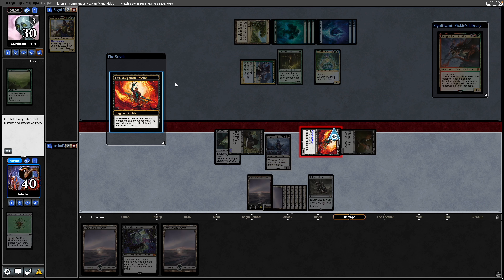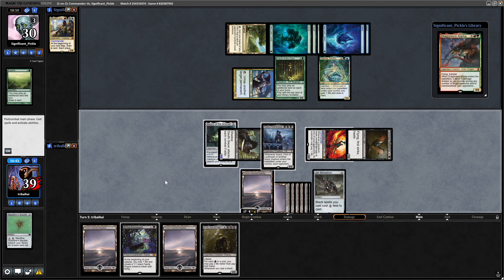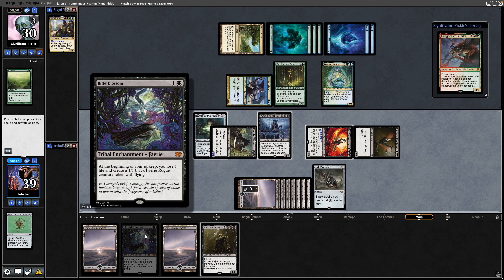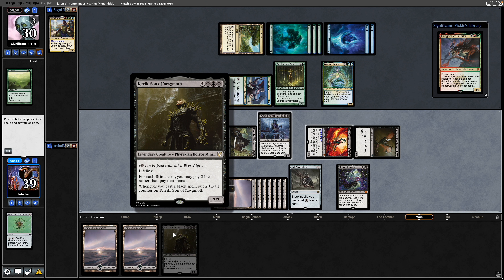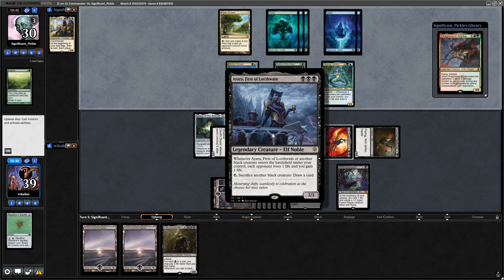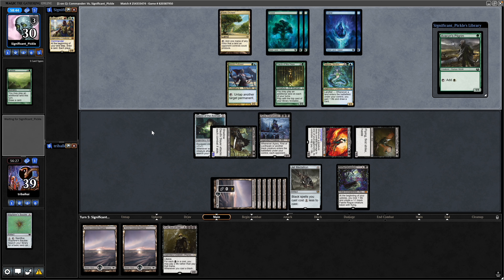Not auto-yielding on the Gix triggers because we might draw into Vampiric Tutor and then we'd be able to fix our draw there. Play out the Bitterblossom for one mana. Also drew into Crick, Son of Yawgmoth, which I don't think is too useful yet. So just holding up the Ayara First of Locthwain — our opponent might wipe the board or point some spot removal at something, and then we can draw a card with this.